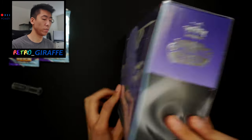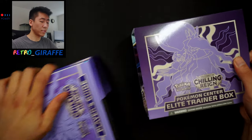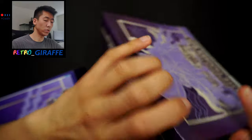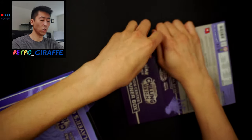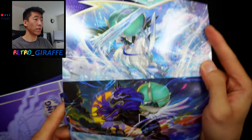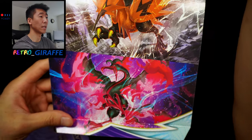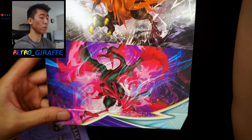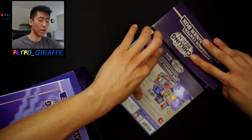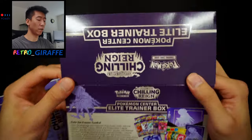So there we go. Now let's move on to the Elite Trainer Box itself. Let me cut it open — cut the side right here and slide everything out. One thing I always do in my ETB videos is opening the little flap and showing you guys the artwork. So we're starting off with the Ice Rider, Shadow Rider, Galarian Articuno, Galarian Zapdos, and last but not least the Galarian Moltres right there, which is inside every Elite Trainer Box insert — or more like the outer cover.